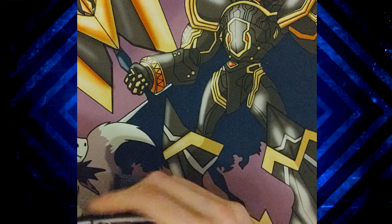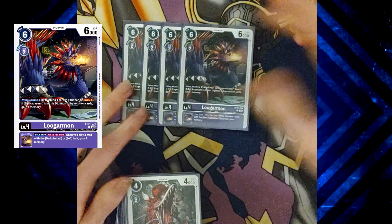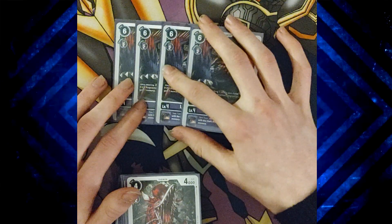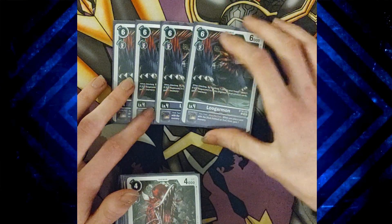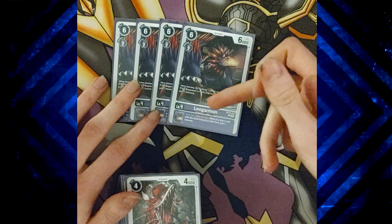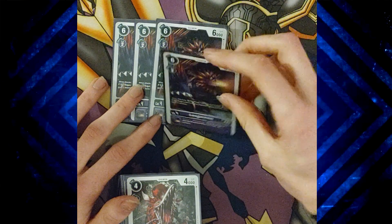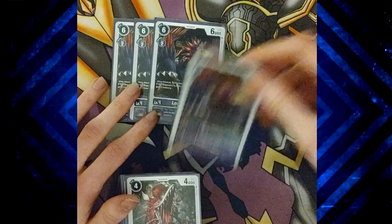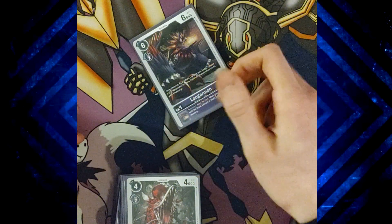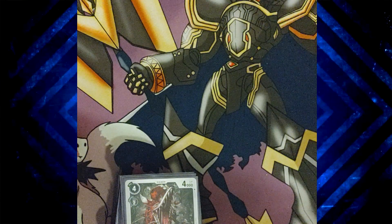Moving on to the level fours. You've got four copies of Blugar. He's the level four for the line. His Inheritable is the same as the Lugamon, to gain you memory — makes the OTK happen, makes it easier. A lot of the time you're not really using the attacking effect; you're trying to save that for your level five, but it is there if you need to just trash and draw more. If you've got the Tamer in the line, you also gain a memory.